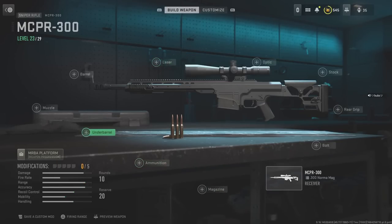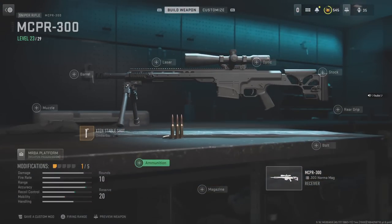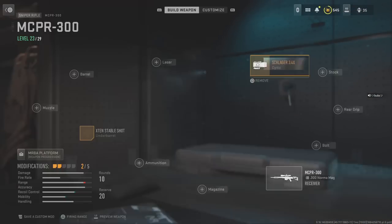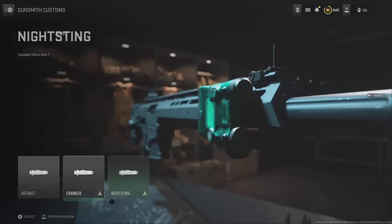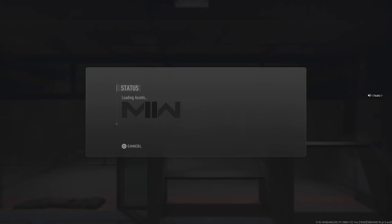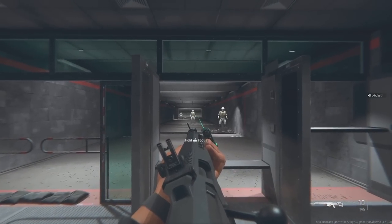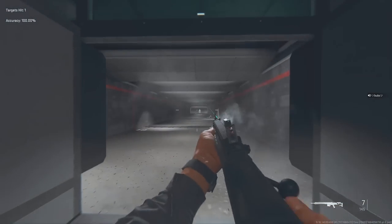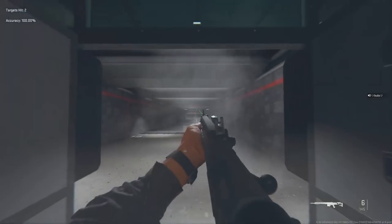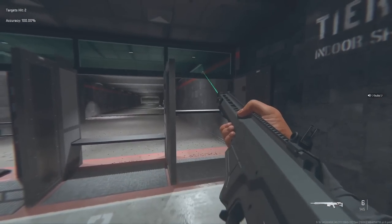For this one, remove the laser first, then put one of these on the under barrel, go over to optic and put any optic on, then go over to the laser and equip one of these skins for the laser. As you can see, we have the iron sight sniper right here — it's actually pretty cool to use in game.